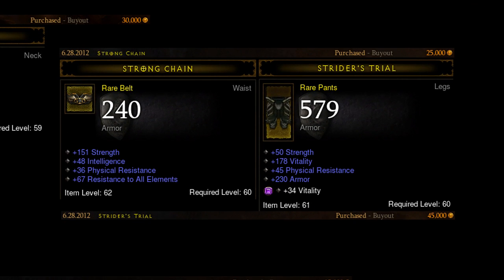For the belt, I searched for all resist, physical resist, and really high strength. Belt is one of those items that can have really high strength but can't have as much vitality — and if it does have vitality it becomes much more expensive because then it becomes a good belt. So I deliberately searched for belts without vitality, and there were actually quite a few of these up there. You should be able to find a similar belt within a similar price range.